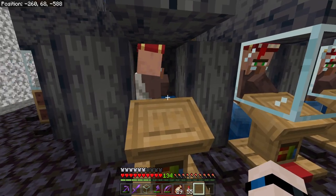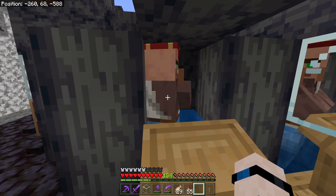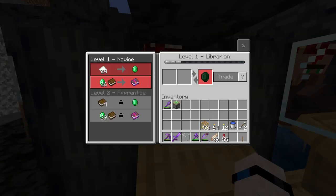Since we know we want librarians, let's start with this one. If you right-click or tap the use button on your device you'll open up the trading interface and see 'Level 1 Librarian' across the top. Each villager has experience just like a player does, and as you trade with them they level up from Novice, Apprentice, Journeyman, Expert, to Master — five levels — and every time they level up they gain a new trade option.